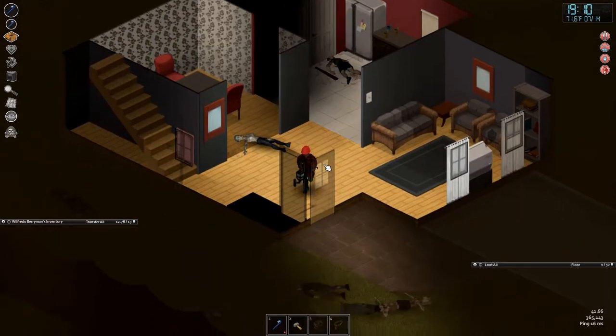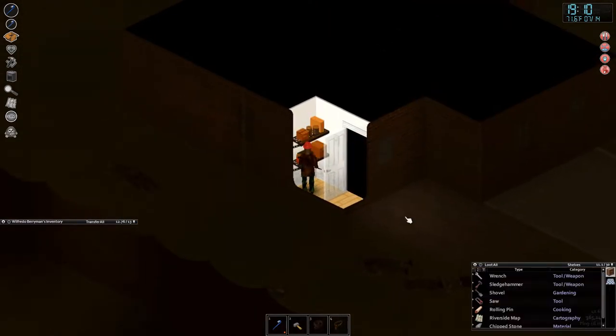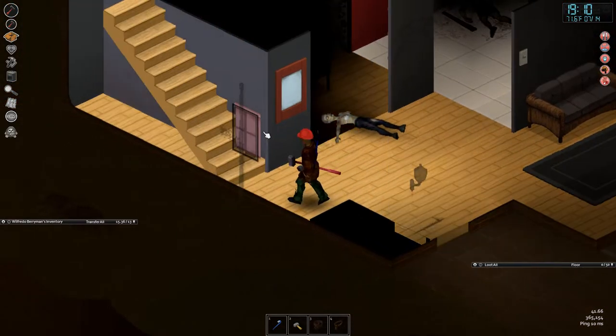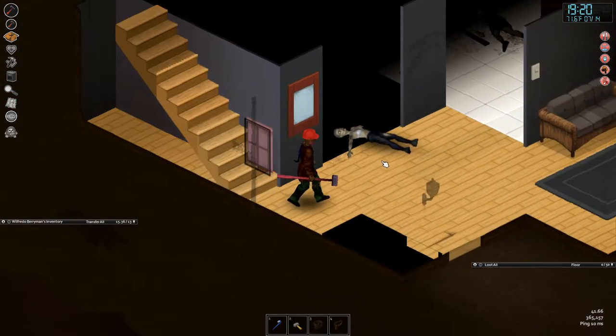From the other day, we picked up a sledgehammer on a story event — we saw some road work on the side of the road. It's a randomly generated thing, but it has a good chance to provide shovels and/or a sledgehammer.